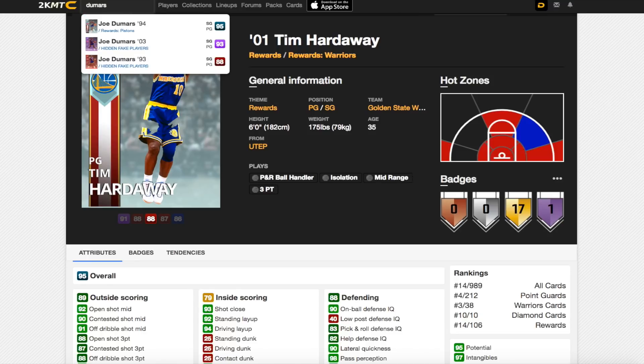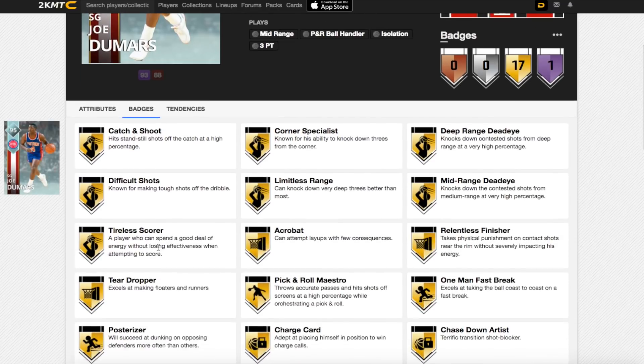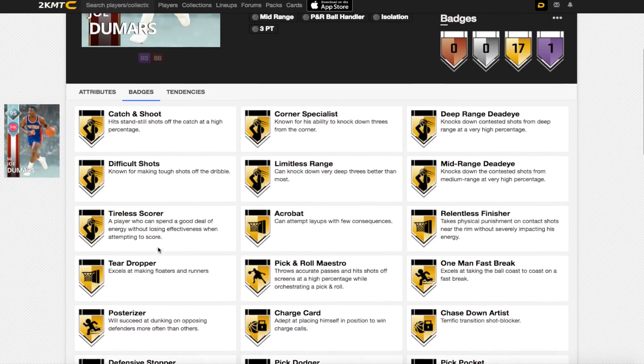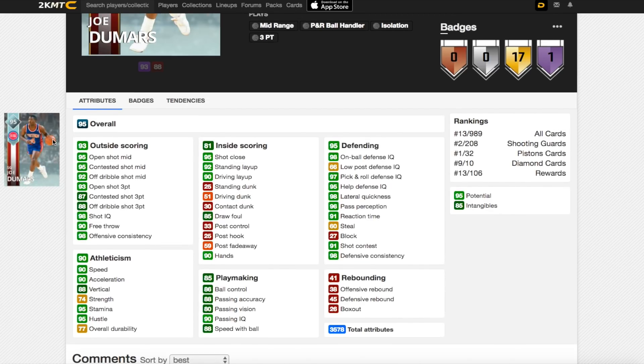So let's see what Dumars' stats are like — I'm guessing he's going to be a really good card. He's got one Hall of Fame badge: Defensive Stopper, which is one of the best Hall of Fame badges he can have. He's got 95 open shot mid, 93 open shot three, 90 free throw, 90 speed, 90 acceleration. He's got 86 ball control, meaning he can speed boost. He's also got a 95 shot close, 90 driving layup, 51 driving dunk, 59 post fadeaway — which is not great.